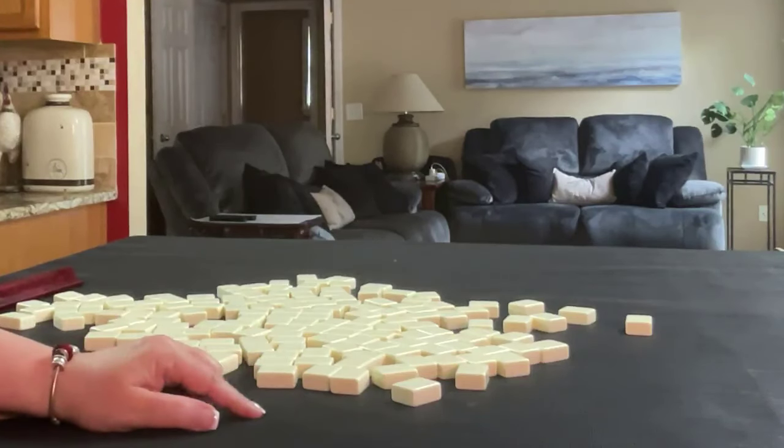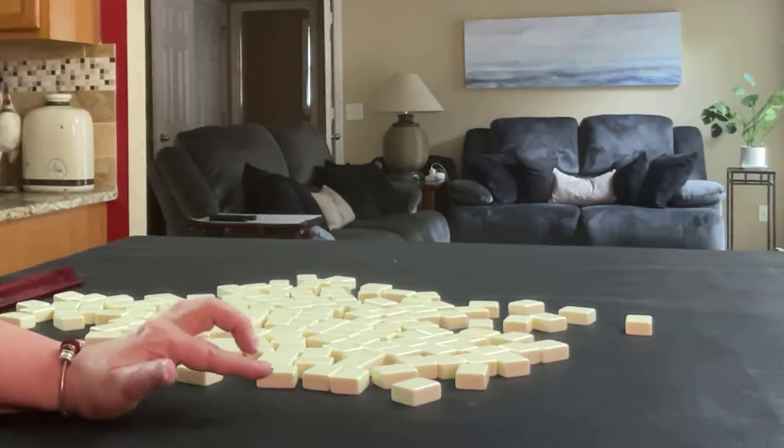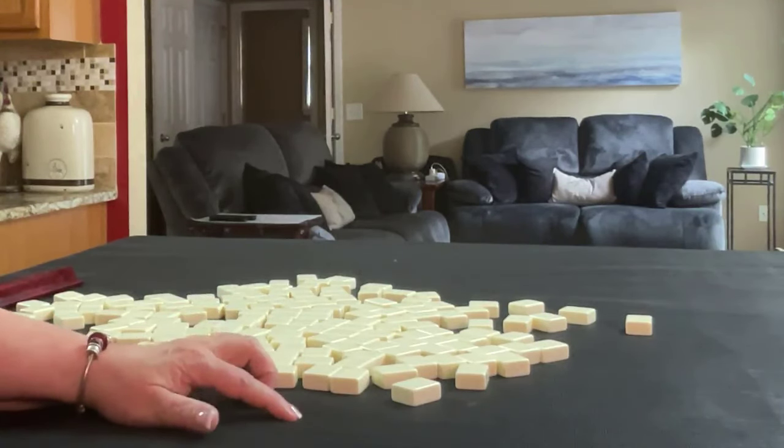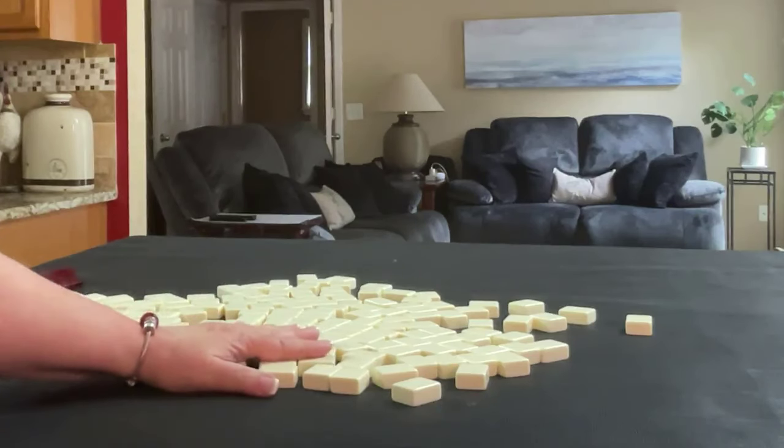We're going to do this exercise three times. We'll alternate between dealer and non-dealer, so we'll get 14 tiles, then 13, and then 14. I'm going to create a mock Charleston with no jokers for each one.